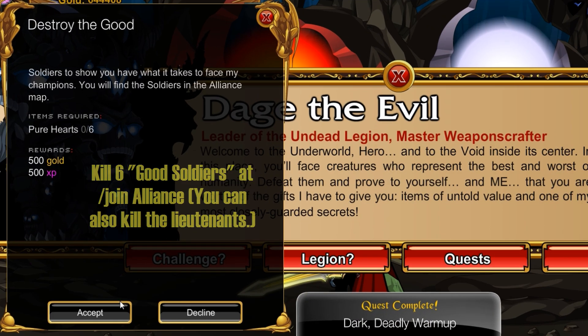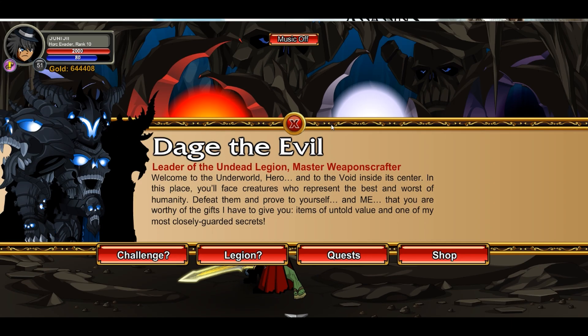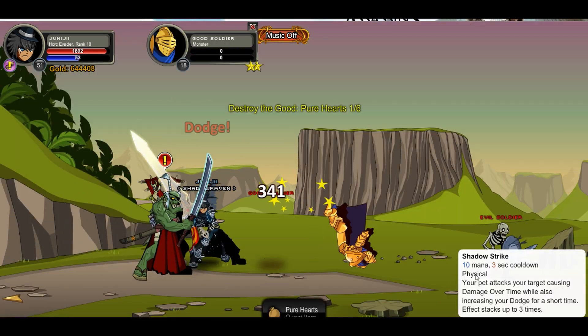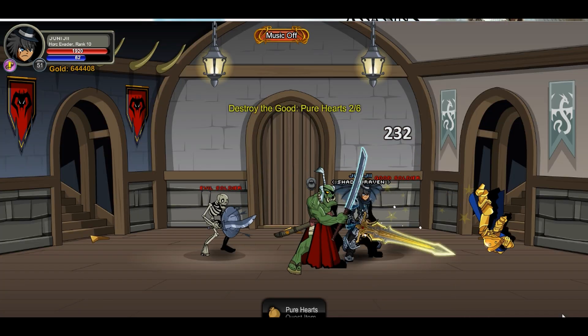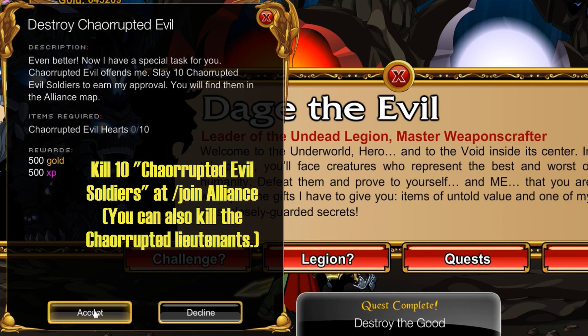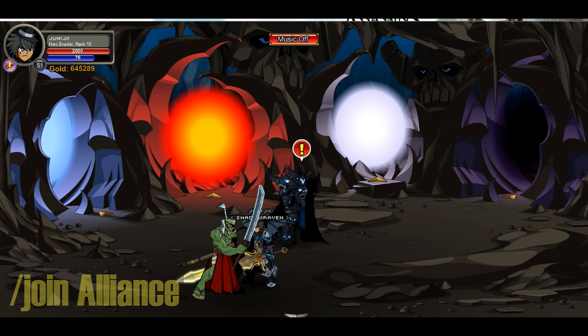Come back, turn it in, and on to the next quest. For this one, kill six Good Soldiers at slash join alliance — the Good Lieutenants work as well. Kill six Good Soldiers or Good Lieutenants, done, come back and turn it in.